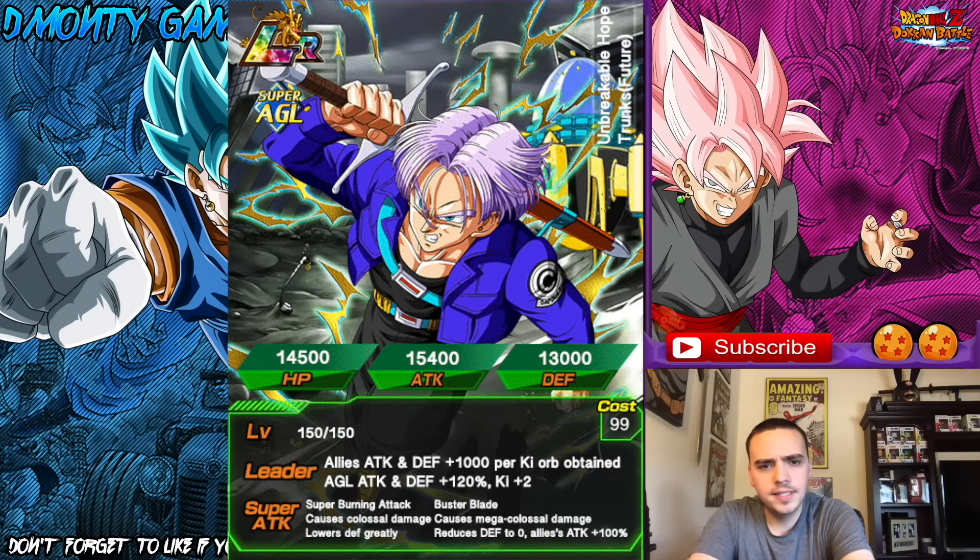The first card was sent in by Elliot. This is Unbreakable Hope Trunks from the future. Level 150, so it's an LR card. Leader skill: allies attack and defense plus 1,000 per key orb obtained. Agility, attack, and defense plus 120% — so he is a Neo God Leader. Plus 2 key, so he's not overly broken. He's a very good card. Super attack: Super Burning Attack causes colossal damage and lowers defense greatly. And Buster Blade causes mega colossal damage, reduces defense to zero, and allies attack plus 100. So he's a support card. Really like this one. Good job, Elliot.